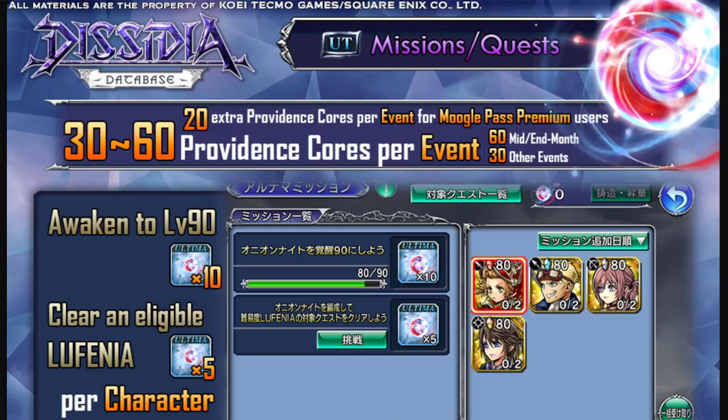For those who purchase the Premium Mock Pass — the most expensive pass — you get an additional benefit: 20 extra Providence Cores per event. That will help speed up the process of limit breaking an ultimate weapon or creating a new one, whatever it is you're wanting to do.